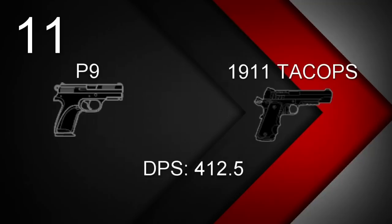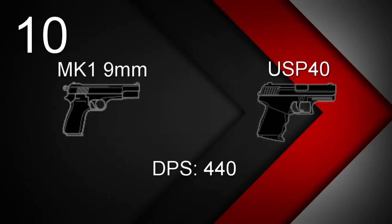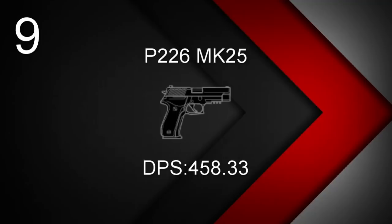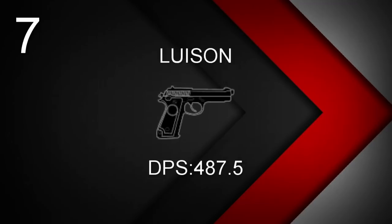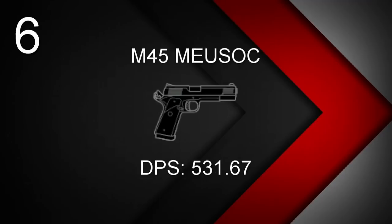The 1911 Tac Ops goes to Maverick and also has a DPS of 412.5. At the 10th spot, another tie between the MK-19mm and the USP-40. The MK-19mm goes to Buck and Frost with a DPS of 440, and the USP-40 goes to Jackal and Mira also with a DPS of 440. Number 9 is the P-226 MK-25 equipped with Sledge, Thatcher, Smoke, and Mute, with a DPS of 458.33. Number 8 is the P-229 available for Hibana and Echo with a DPS of 467.5. At number 7, we have Caveira's Luison with a DPS of 487.5. At number 6, the M45 MEUSOC equipped with Ash, Thermite, Castle, and Pulse, with a DPS of 531.67.